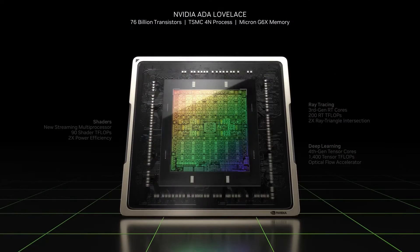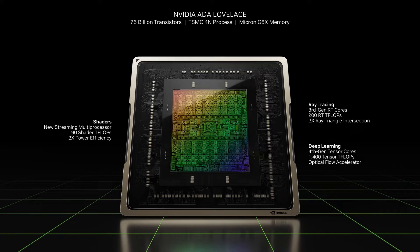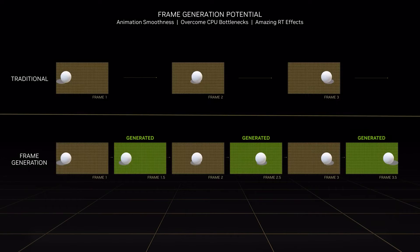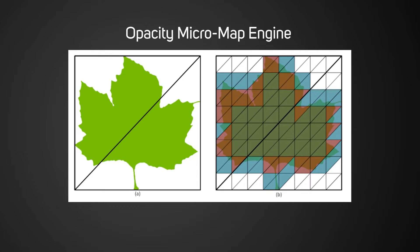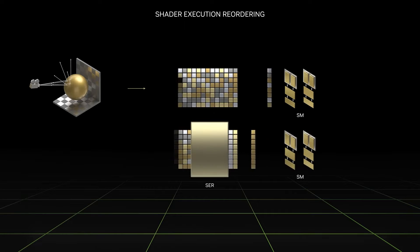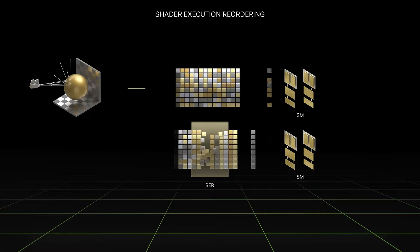Before we dive into the specs and benchmarks, it's worth doing a quick recap of the new Ada Lovelace architecture that the 4080 and its big brother, the 4090, are based on. Ada introduces several new techniques and technologies, most notably DLSS 3, which is capable of generating all-new frames to massively speed up CPU-limited games. There's also the opacity micromap engine, which speeds up ray tracing hit and miss calculations, the displaced micromesh engine, which speeds up building and storing BVH data, and shader execution reordering, which enables Ada GPUs to reorder shader instructions into object order to speed up rendering.